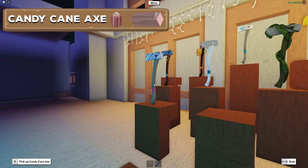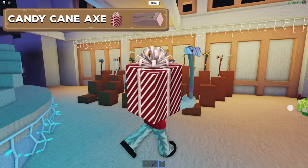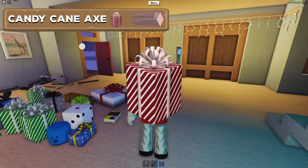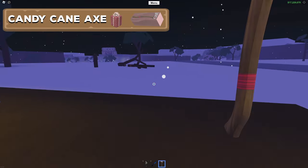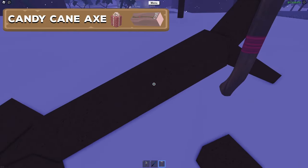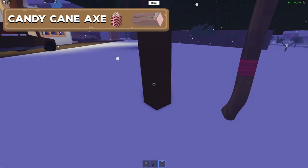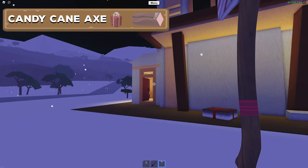Here we have the most useless axe in Lumber Tycoon 2: the Candy Cane Axe. It was added in the 2016 Christmas event in the Sweet Gift, so you need to either buy the gift or just buy the axe or axe box. Even though it is quite useless it might still be fun to hang on a shelf, but you can't use this axe to chop any trees — even if you try it will do zero damage to them.